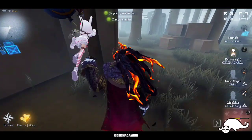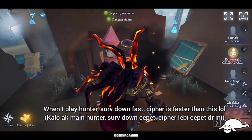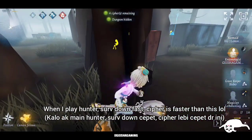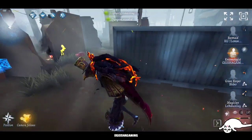I also play hunter, so I know it's supposed to be at least two cyphers have been put on this situation. When I play hunter, the survivor goes down fast — the cypher is faster though, I mean like crazy. If you play dual faction, then you will know what I'm trying to say.